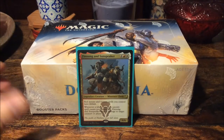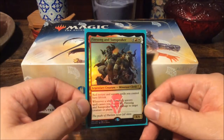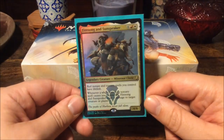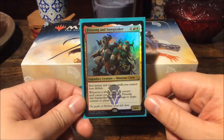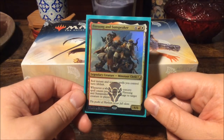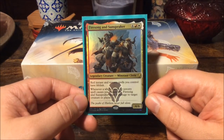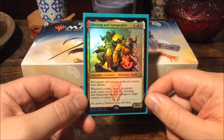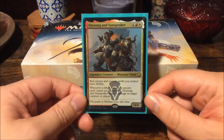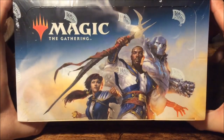Hello everyone, today we will open up the booster box for Dominaria, starting off with the buy-a-box promo — the exclusive not-in-the-set promo that people weren't too happy about. Still, it's maybe a nice commander card but not really playable in other formats. Fire Song and Sunspeaker — for six mana we get a four-six, and red instant and sorcery spells you control have lifelink. Whenever a white instant or sorcery spell causes you to gain life, Fire Song and Sunspeaker deals three damage to target creature or player.